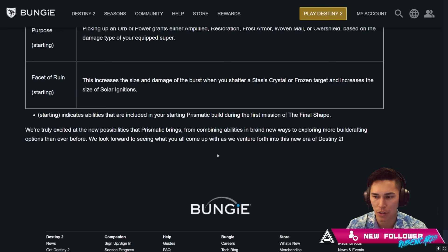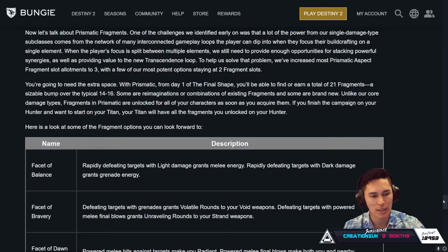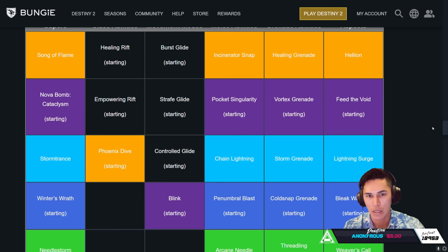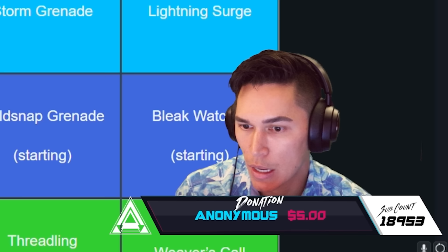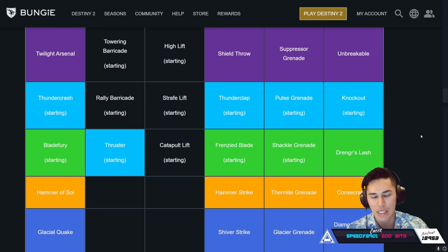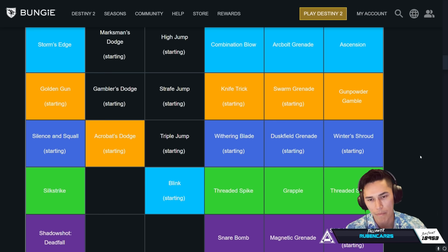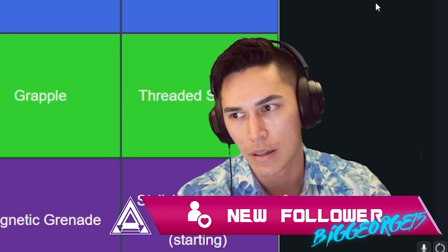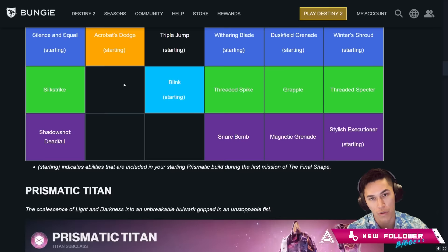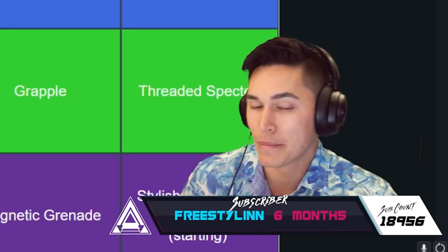We're truly excited at the new possibilities that Prismatic brings from combining abilities in brand new ways to exploring more build crafting options than ever before. We look forward to seeing what you all come up with as we venture forth into this new era of Destiny 2. It does appear that not everything is going to be available for Prismatic at the launch of the Final Shape — I wouldn't be surprised if we get more throughout the episodes. It almost sounds like the year of Witch Queen where every single season brought us a new 3.0 subclass. Every episode is probably going to bring us more abilities and more supers to pull into Prismatic. And with Storm's Edge for Hunter, Twilight Arsenal for Titan, and Song of Flame for Warlock as new supers — what are the chances we get new supers every single episode? We'll see.